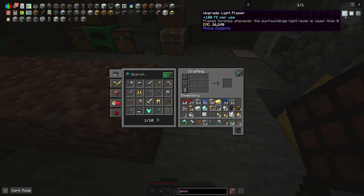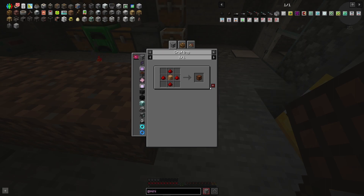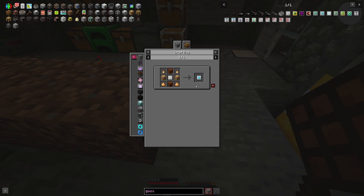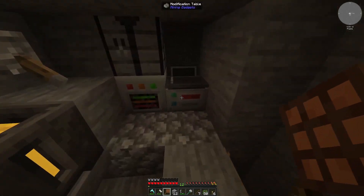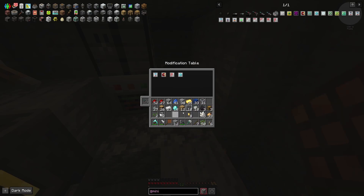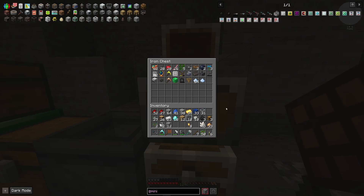I think we've got enough to make the rest of this stuff here. So let's go ahead and do that. I think 4 is enough. Okay, now we have the light placer attachment. This is fully charged. Let's put that upgrade in there. And now we're ready to mine our way to the end region. Let me put some of my stuff away so I can pick up more stuff.